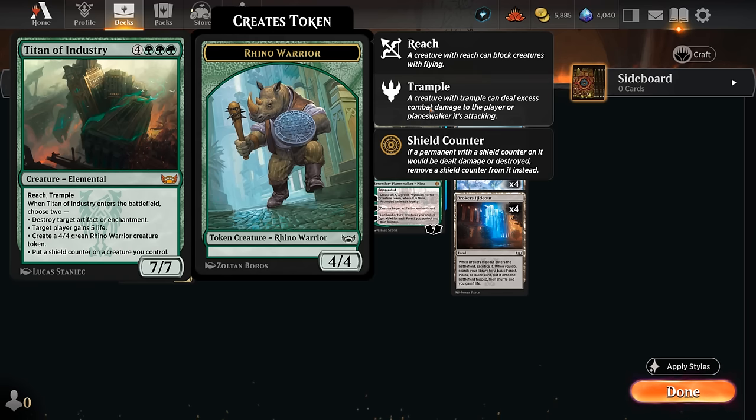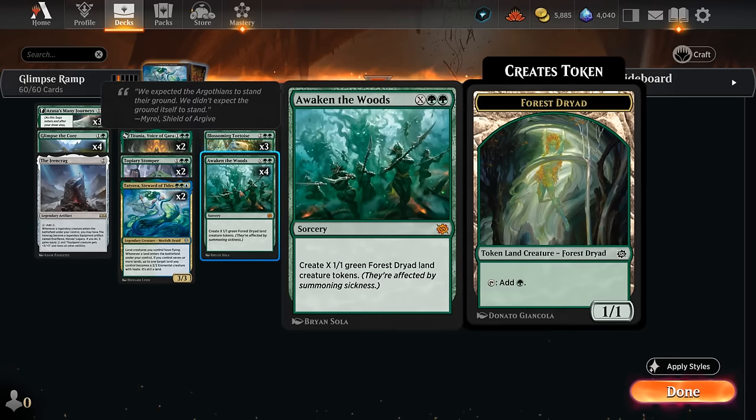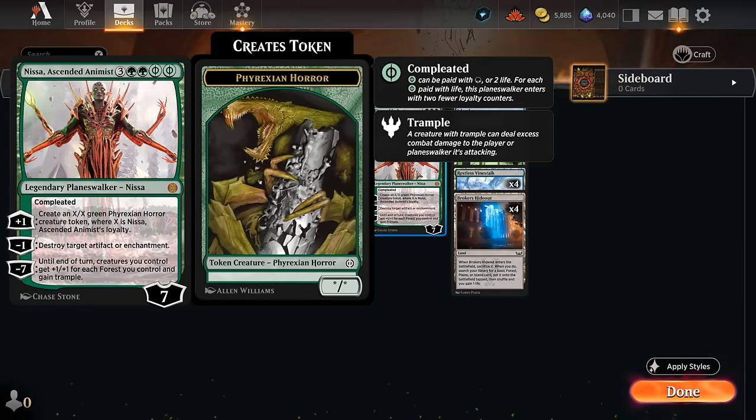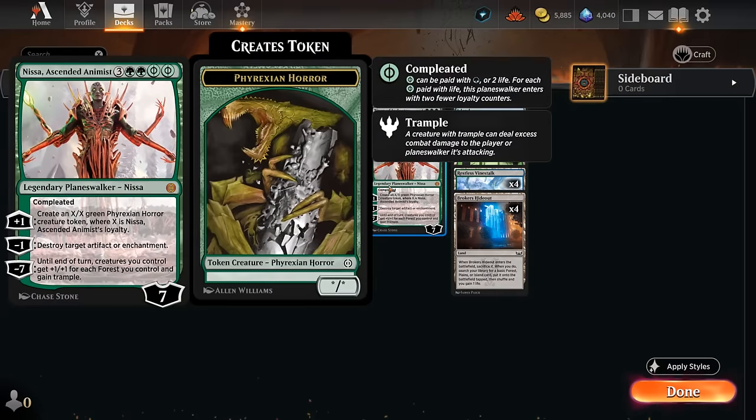Titan can be a nice way to stabilize against aggro. And then Nissa is the Wombo Combo alongside Awaken the Woods, since all these tokens count as forests. If we make enough of them we can set up the minus-7 ultimate on Nissa, giving all our creatures +X/+X for each forest we control as well as trample until end of turn. So if you've got a handful of forest dryad creature tokens, they can all turn into lethal attackers. That's also why we have so many forests in our mana base to enable the minus-7 ultimate.